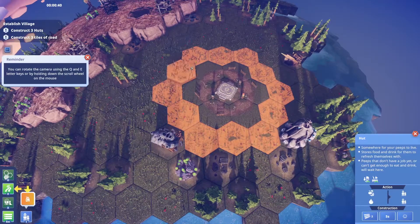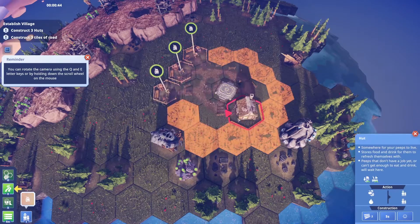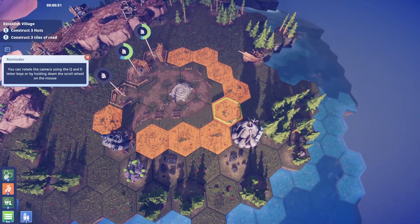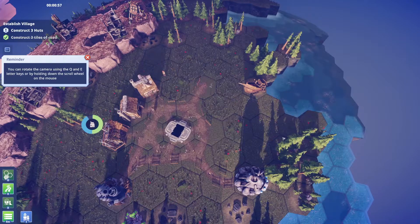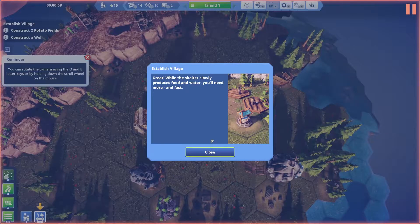I'm going to get these huts side by side and get some roads going. We're definitely going to need roads, and we'll probably want some roads out to the wood as well.